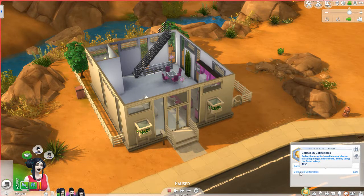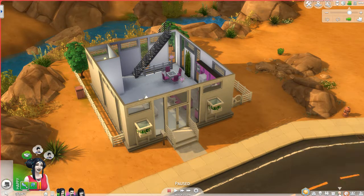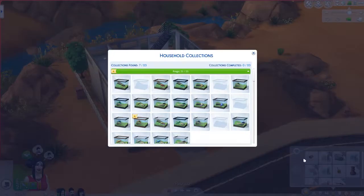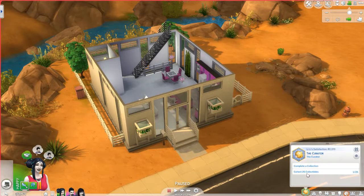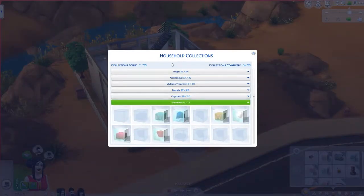So 25 collectibles. Collectibles can be found in many places, including in logs, under rocks, and by using the observatory. Apparently we only have one collectible right now — I don't know how that happened. We're almost done with the frogs though. Collections complete: one out of 23. It wants us to collect all 25 collectibles... wait, one out of 25 collectibles. This is very confusing — so have we not completed any collections?